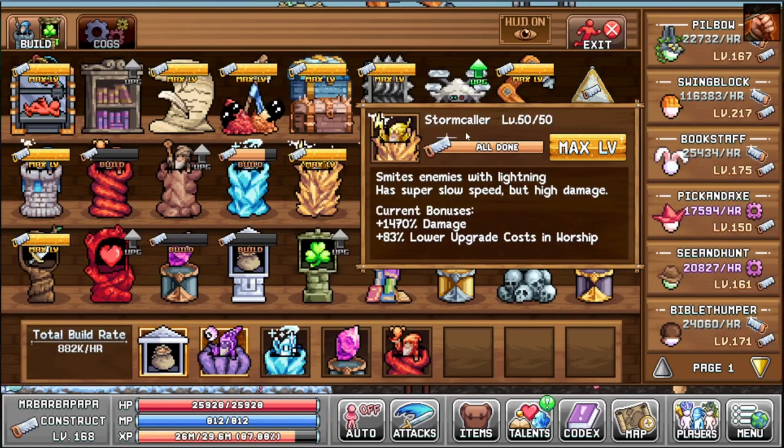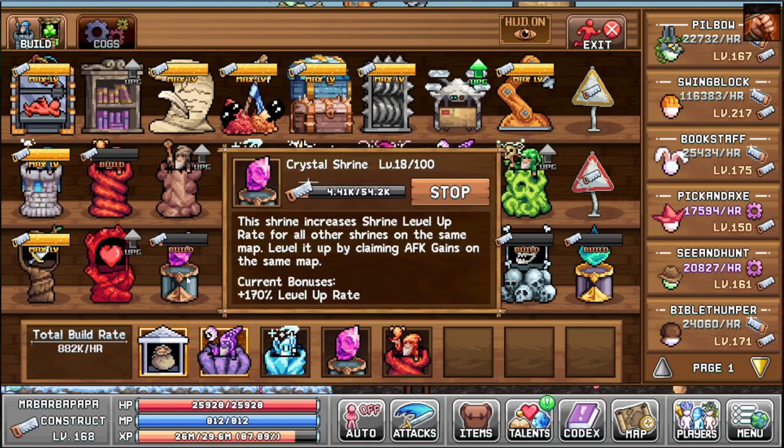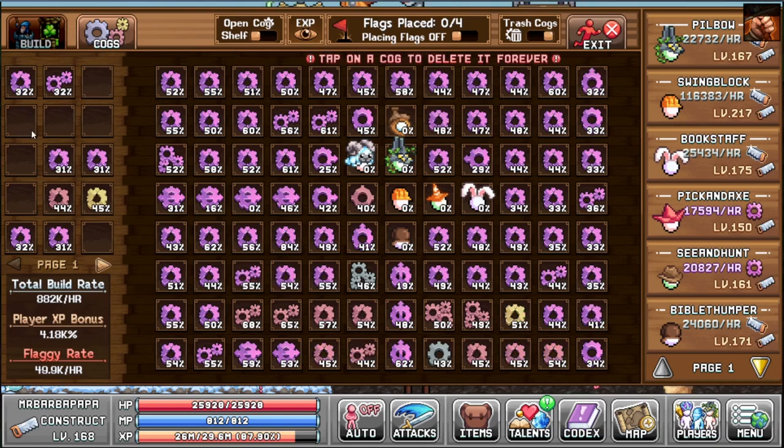In construction, things are going pretty good. We maxed out the Storm Color — that's about it really. But towers are getting better and better, as are the shrines. I'm slowly replacing all the lower XP cobs with new ones. I want to get a full purple board to finally get that achievement, though it's pretty much luck-based. The highest tower is now level 217, with the rest around 170.